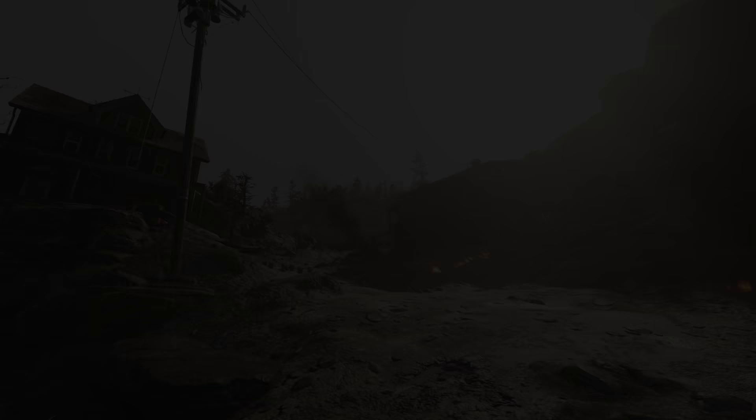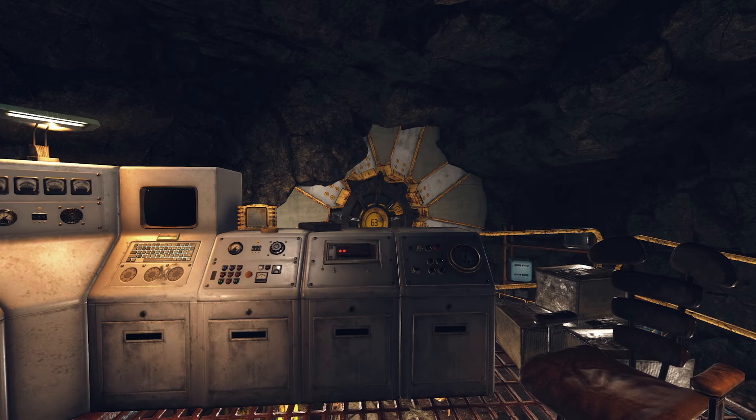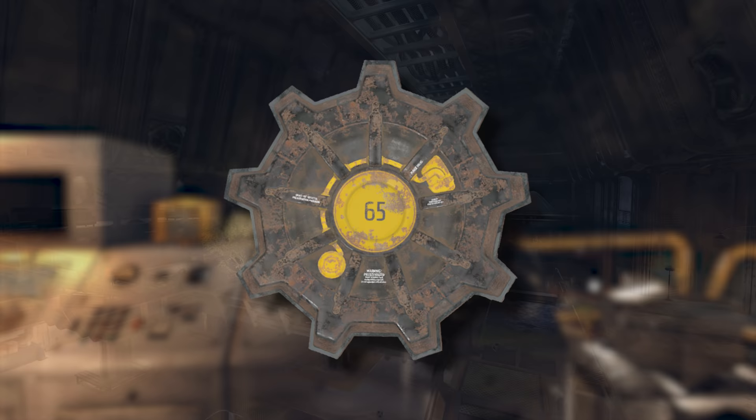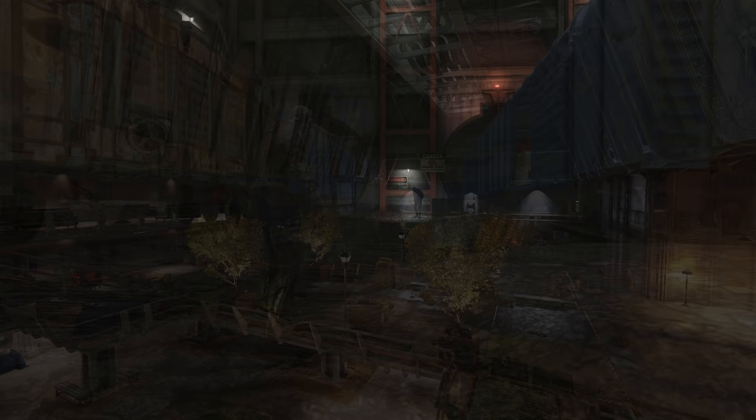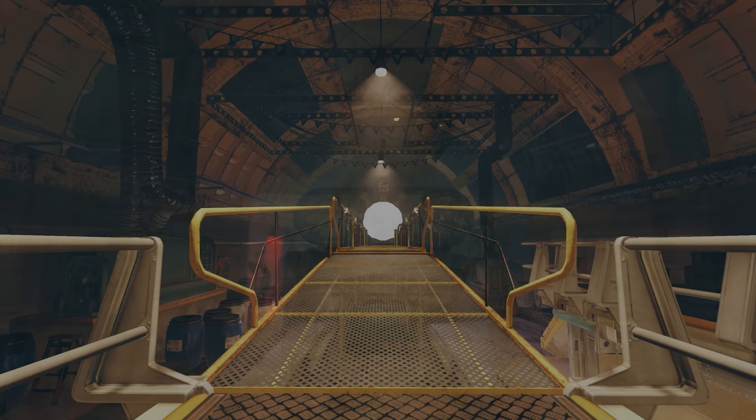Vault 65 is another vault which Bethesda decided to take out of Fallout 76, and unlike Vault 63, it is not accessible at all within the game. It is unknown what Vault 65 would have had within it, as its experiments are also unknown, but one thing that is known is that it would have had a similar design to Vaults 51 and 94. It is said that feral ghouls now inhabit this vault with a glowing one roaming the areas. It could be that this vault had a generator malfunction or the door did not fully work, meaning its residents are now heavily ghoulified. Sadly, we may never know what Vault-Tec had planned for Vault 65 and its inhabitants.